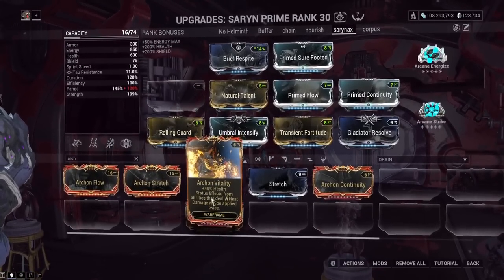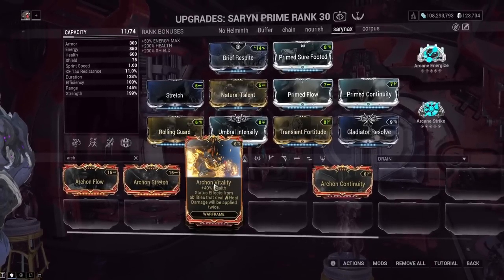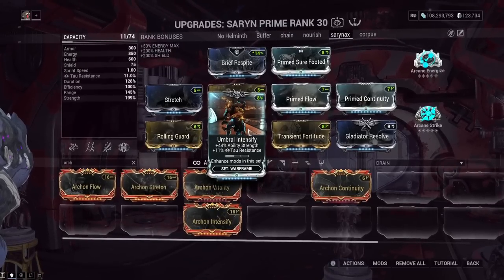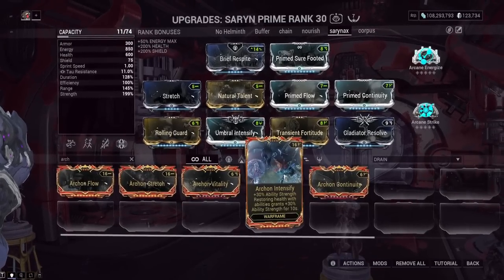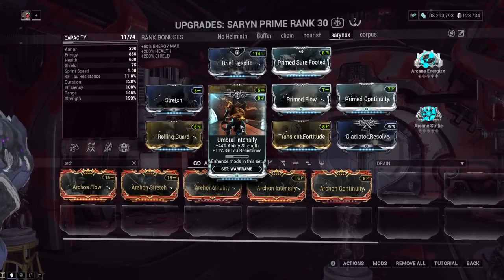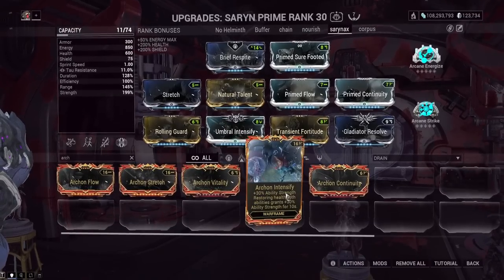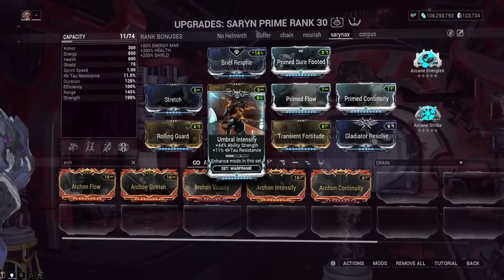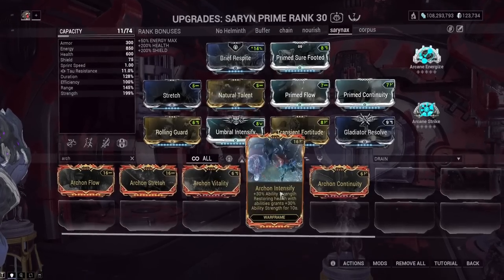Now, there's Archon Vitality and Archon Intensify. I have specific problems with those. I think these were added way too late in Warframe's life cycle — we've had multiple years of Umbra Forma being available from various sources. I'm looking at Umbral Intensify and thinking: I regret Umbra Forming my Saryn, because they added a power creep version of Intensify after the fact. And if I want to put Archon Intensify on my Saryn — it's also pretty specific which frames you'll use this on.